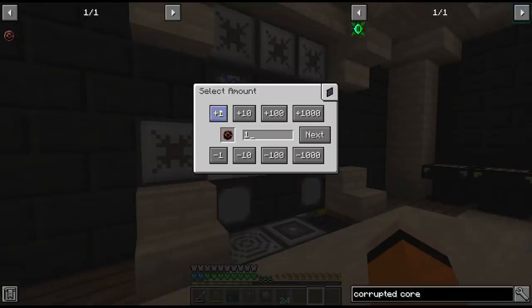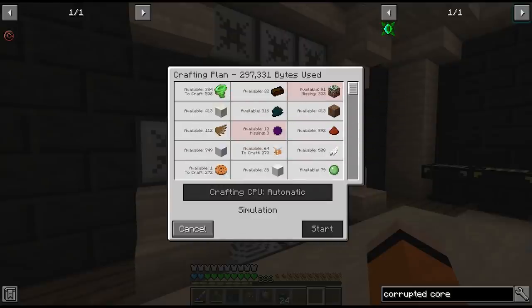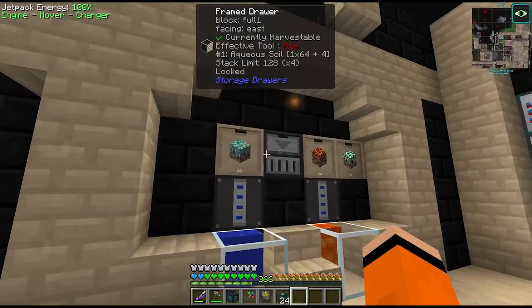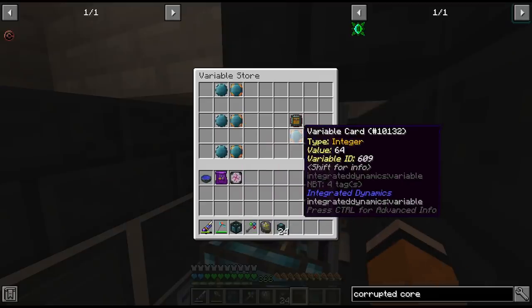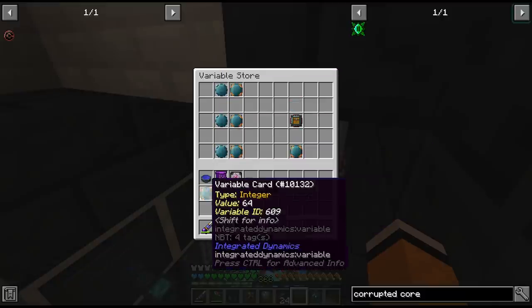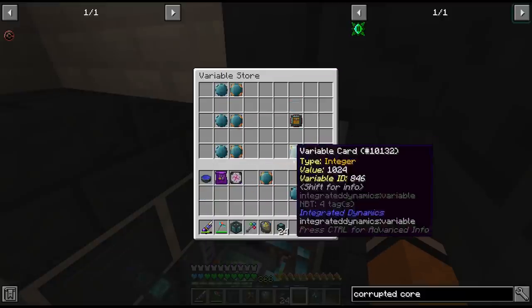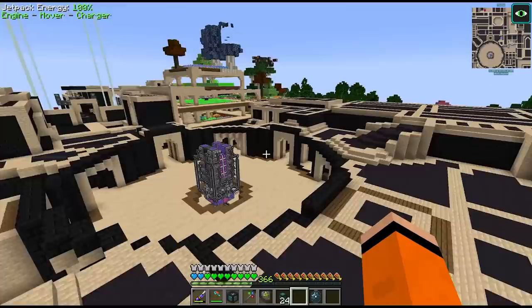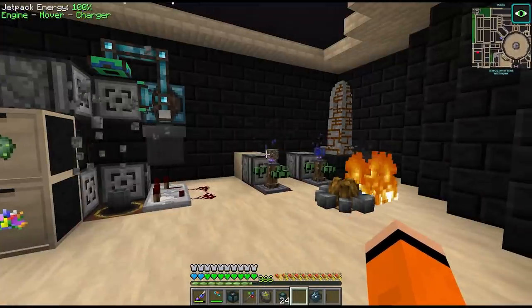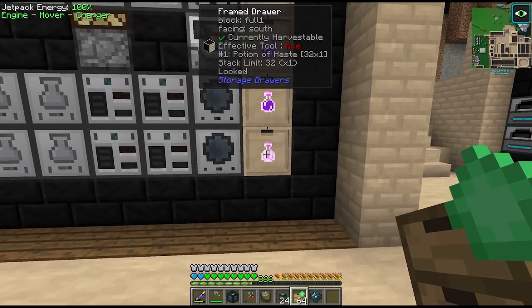So we're going to put in a crafting recipe for these corruption cores and I'm assuming we'll run into some bottlenecks trying to create these. Okay let's start at the top - these elemental soils here. I was going to say we can just increase the buffer, but I set this up in integrated dynamics and I think we have to reprogram this. I changed them all from a stack size of 64 up to 1024 stacks of each. So all the items in the drawer are now climbing, might take a while for elemental soil automation to catch up. Bottleneck number two is potions of haste - that's an easy fix.